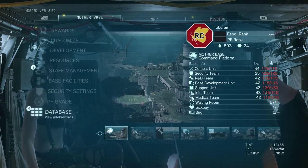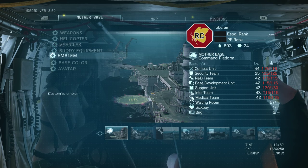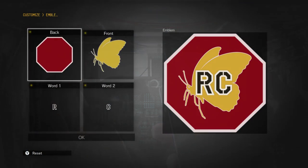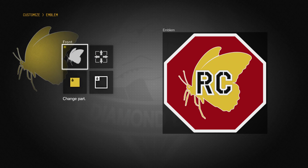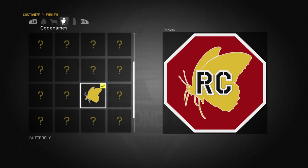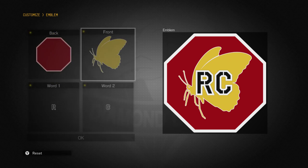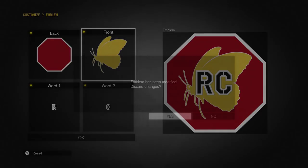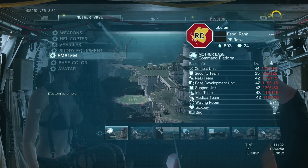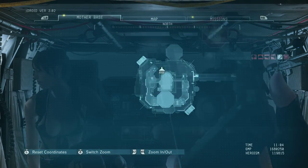Once you've got that emblem, in the helicopter go to Customize, then Emblem. You'll see the front emblem — make sure that is the butterfly. You get that in the code name section, select it there, and you need to keep that equipped, otherwise it will trigger the events that lead towards her leaving your company.